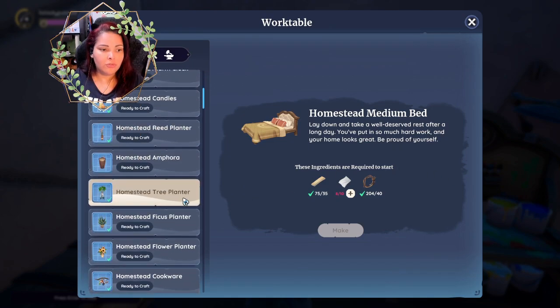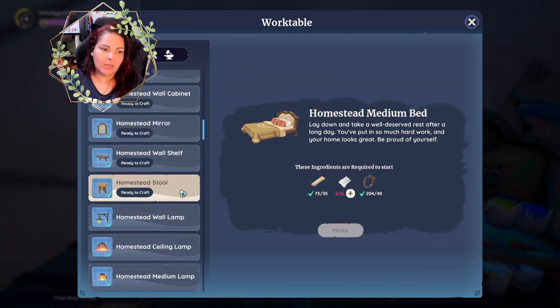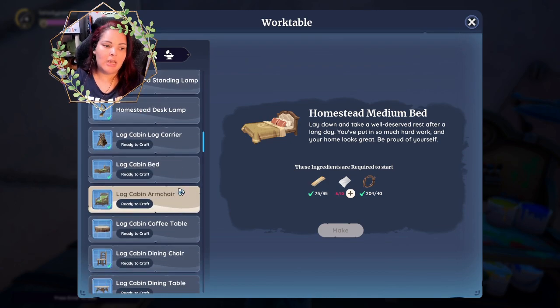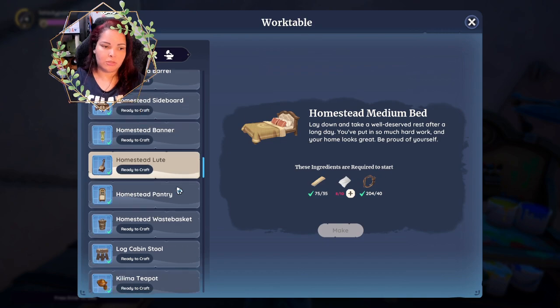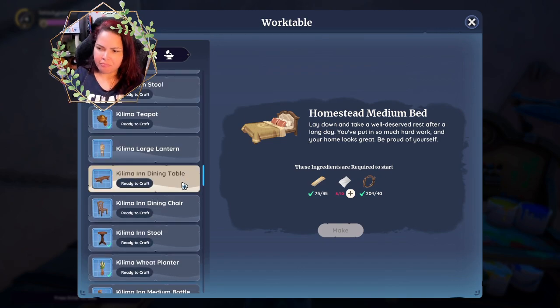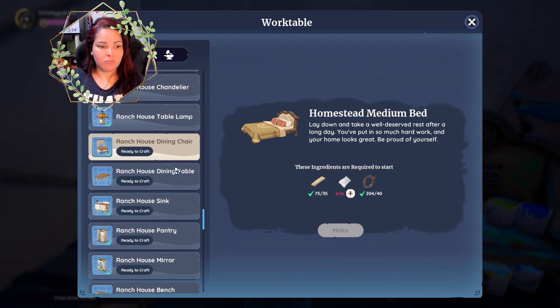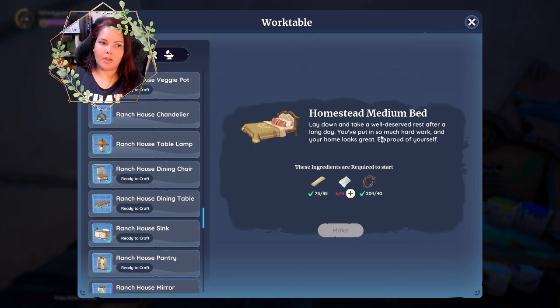Every time you craft something new, you also get a new recipe to craft another thing. If you make a homestead stool, you'll get another homestead recipe. If you make an industrial chair, you'll get something else industrial, and so on and so forth. There are about six or seven different kinds of furniture classifications, from Kilima to homestead to capital chic, industrial, ranch, and Ravenwood, and a couple more.